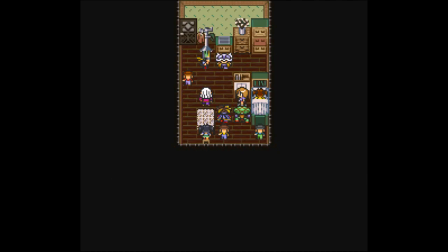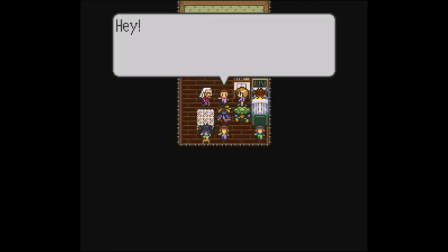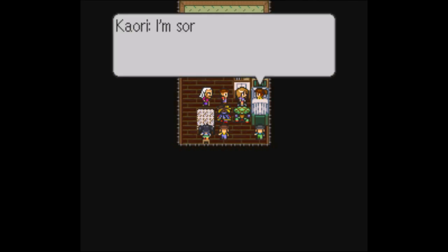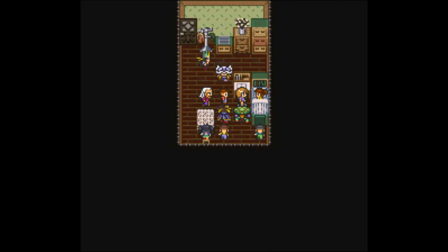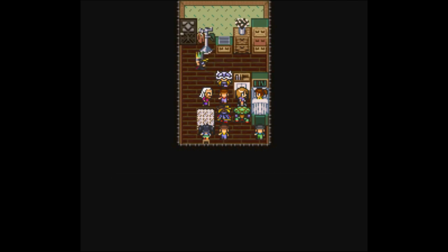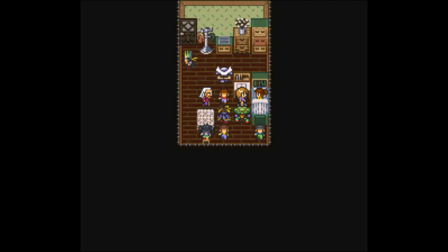So the plot here is that basically we're fighting a cult. They're running around kidnapping people, liquefying them, and they're going to use them to power the great Inko statue — to take over the world, I guess? It doesn't really matter what their end goal is because they're evil. This is a very simple game and we're going to take them out.